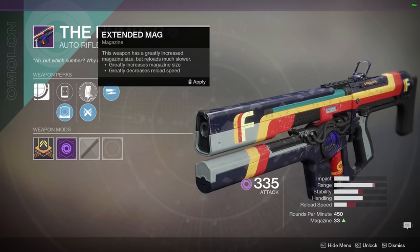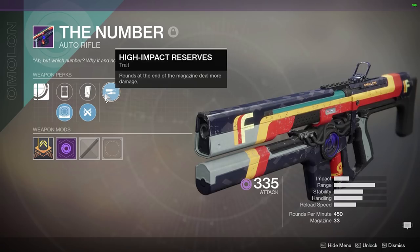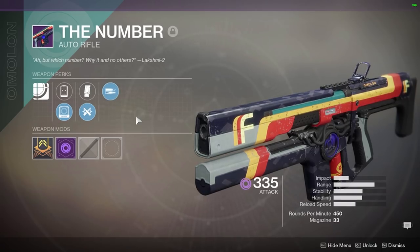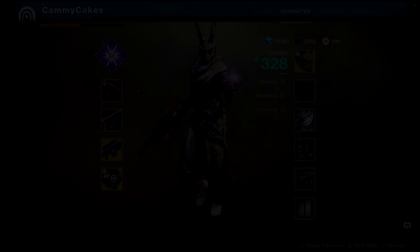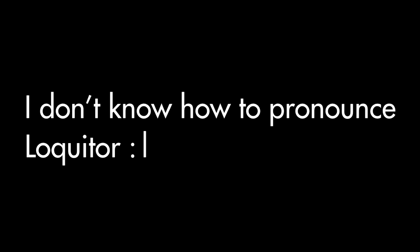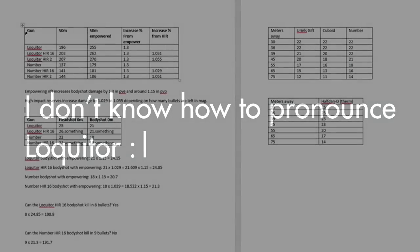This is the same case for The Number versus Positive Outlook versus Uriel's Gift. Because The Number has Ricochet rounds and a medium zoom scope just like the others, Ricochet rounds translates to it having better damage at range.